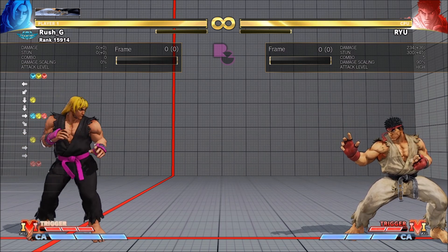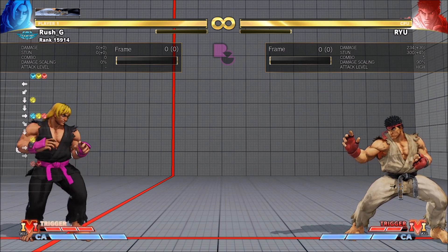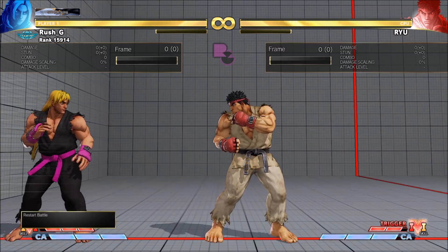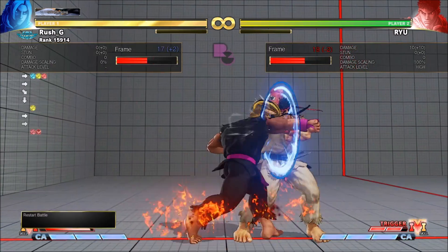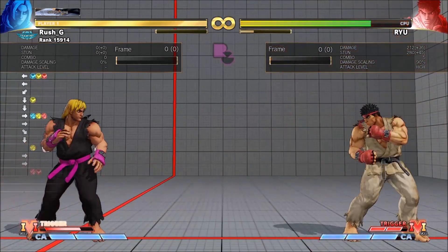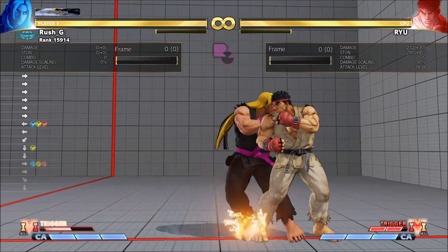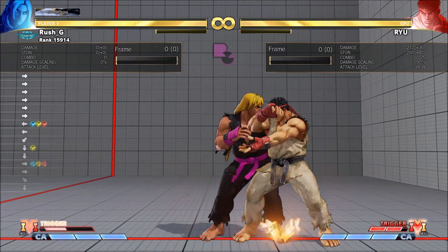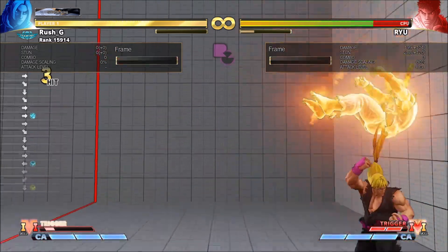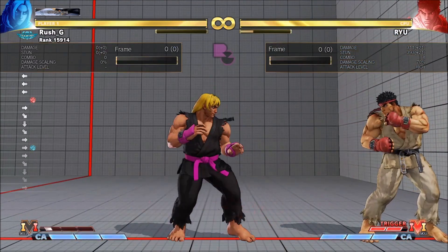To frame trap and link into the EX Tatsu — it's the same concept as crouching medium punch into CA, which is also a link. But really you should be going for crouching medium kick. With practice you can learn that confirm. Worth noting as well: if they're near the corner and you go for this situation, you should be able to go for that instead for more damage.